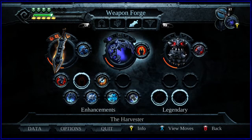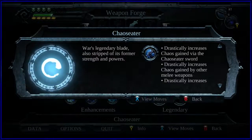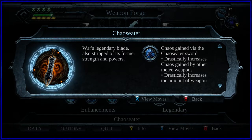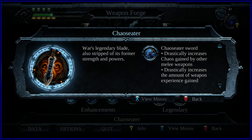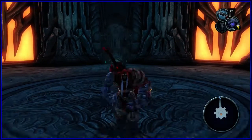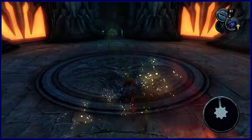That item — attached to the Chaos Eater is an upgrade, I think it's just called War's thing. There's one of these legendary upgrades for each of the weapons. Basically this increases the Chaos gained via the Chaos Eater sword, it increases the Chaos gained by other melee weapons, drastically increases the amount of weapon experience gained, and also doubles the amount of damage I believe. That's why it looks so cool now, red and glowy.